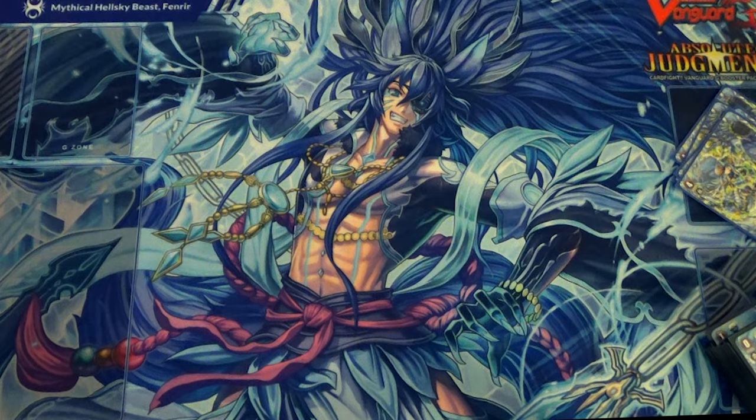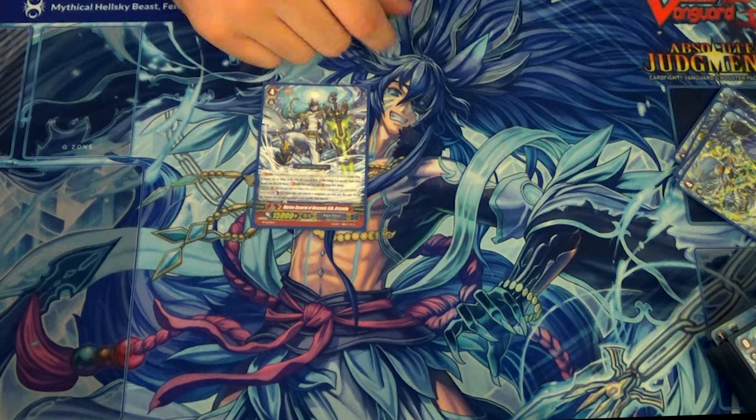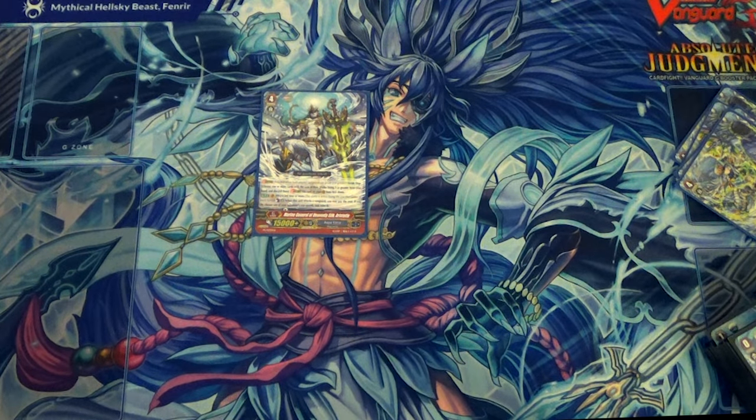One copy of Marine General of Heavenly Silk, Aristotle. Wave third time when he attacks, you Counter Blast one, choose an opponent's rearguard and retire it. This is for when your opponent has a really troublesome back row and they have multiple rearguards, so you can't just pick three and have them pick the draw trigger. If you need to kill something important, this is what he's for. Also, if you can't really get that big of an offense and Commander Thavis isn't fitting, then he's good.